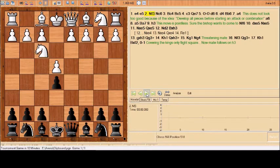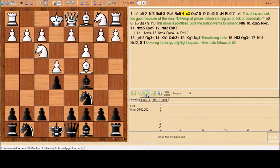e4, e5, knight f3, knight c6, bishop c4, bishop c5, c3, and queen to e7. At first this move looks really weird because normally you play knight to f6 or even d6, but not in this position — because if white decides to play d4 now, black doesn't have to take with the pawn. He can just move his bishop right back, and white does not get any crushing attack in the center.